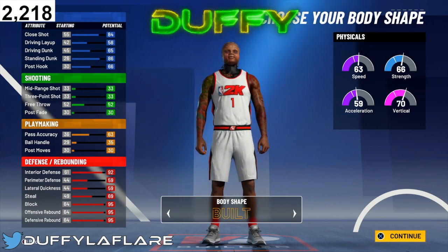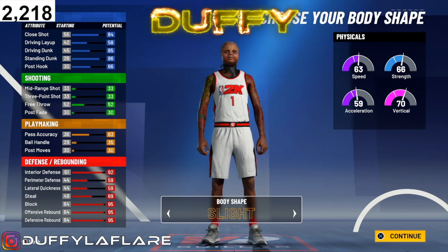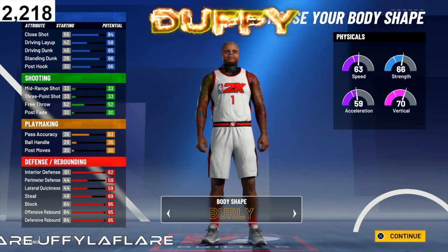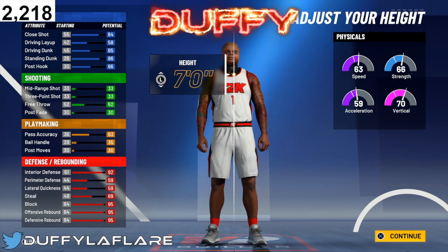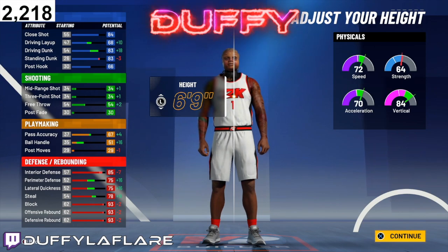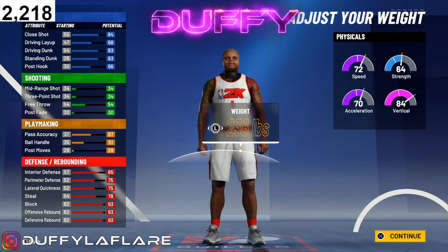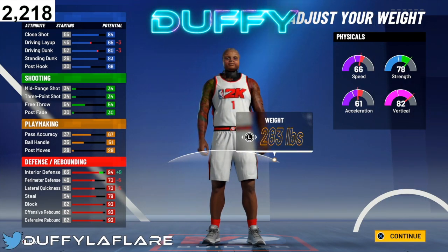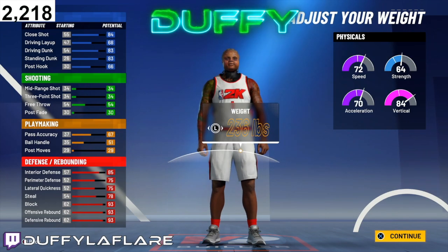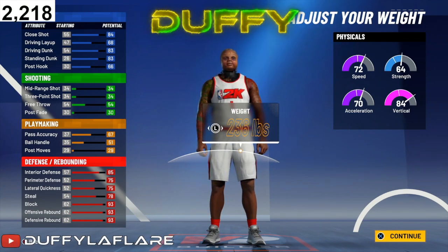For the body shape, you gotta go built or burly for this build so you do not get bullied in the paint. You're gonna get bullied if you pick slight — do not pick that. Make sure you rock with burly or built. For the height, you wanna drop it down to 6'9 — 7 foot is just too slow, 6'11 too slow, 6'10 too slow. You wanna go with 6'9 so you can get the speed. For the weight, I kept the weight normal. You can bring it up, but I'd just leave it at normal to be safe so you're not too slow — leave the weight normal.